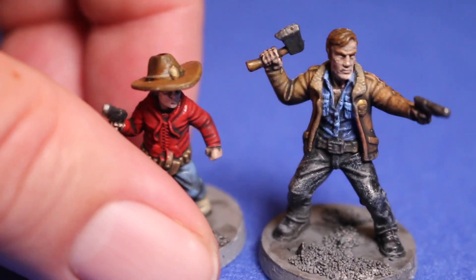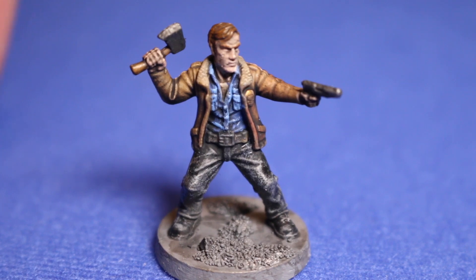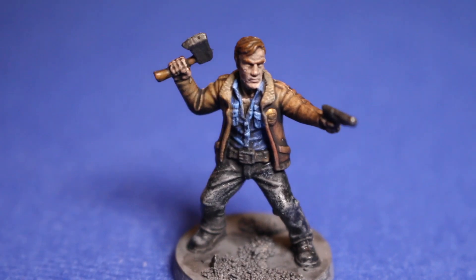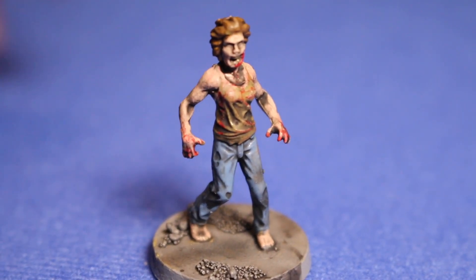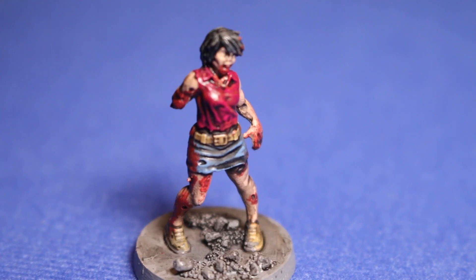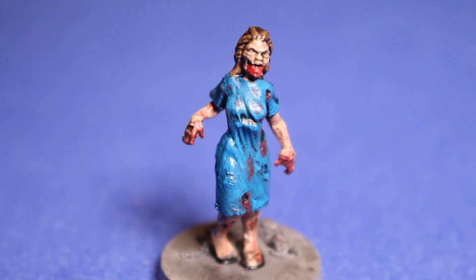Here you've got Rick Grimes and Carl, and these are made to look like the comic book, not the television show. The Walking Dead originally was a comic book, and the IP that Mantic got was from the comic book rights, not the television rights — so this looks a little different than the Rick you know from television. There's also a lot of zombies in all different states of decrepancy, and I thought they were all really well done. It came with a really good variety.